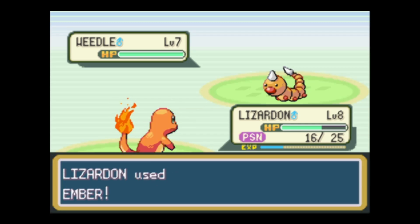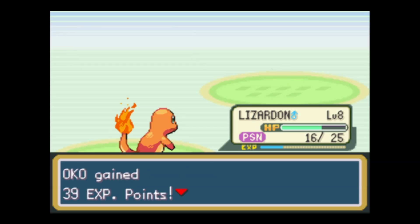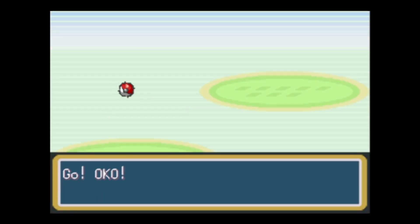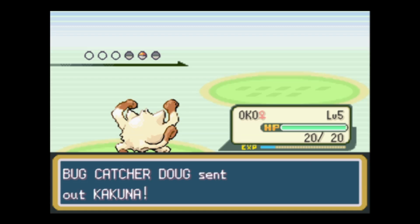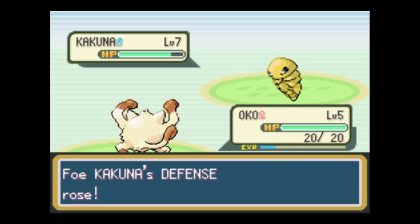A little bit about this game's development: it was originally inspired by Satoshi's experiences as a child catching and collecting bugs. Hence why the first area with a legitimate challenge is a bug area - it's a buggy forest. It's like you grew up in forests in Japan catching bugs. That's the idea.